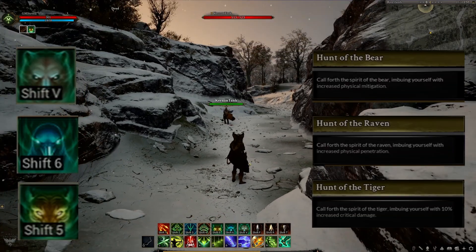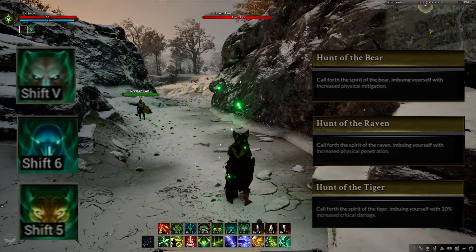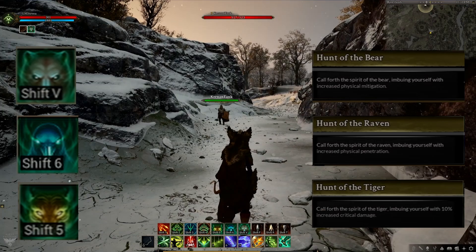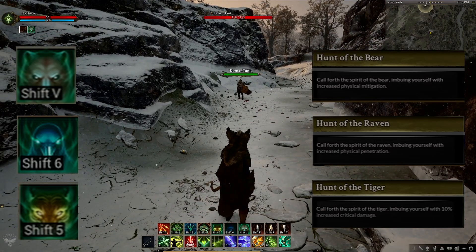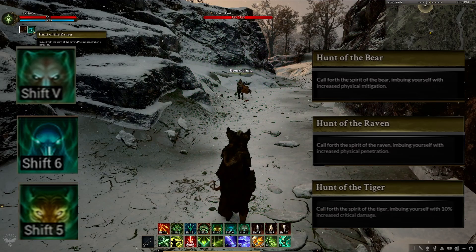Hunts are self buffs, and we have hunt of the tiger, raven, and bear. Hunt of the tiger gives 10% increased critical chance, raven gives increased physical penetration, and hunt of the bear gives yourself increased physical mitigation. I assume the hunts might be off global cooldown abilities as well, but I never saw them used in that way, so I cannot confirm.